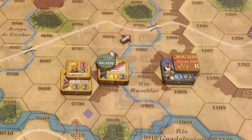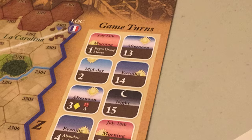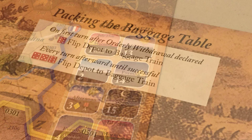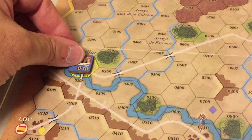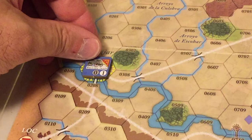The system is a prime example of how in wargaming, less can be more, as you will see here. The Bailen game includes two heavy cardstock paper map sections. The map includes a game-turn track, showing the various times of each day of the campaign. It also includes the Packing the Baggage table.